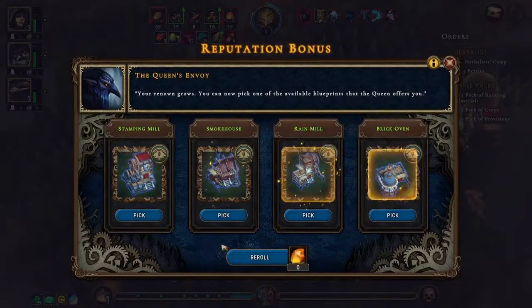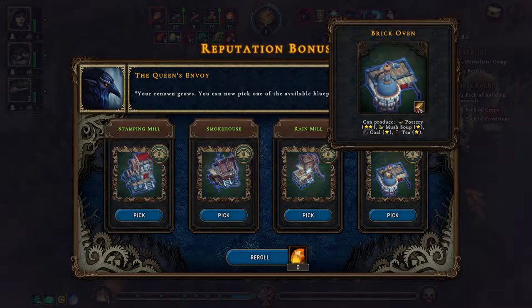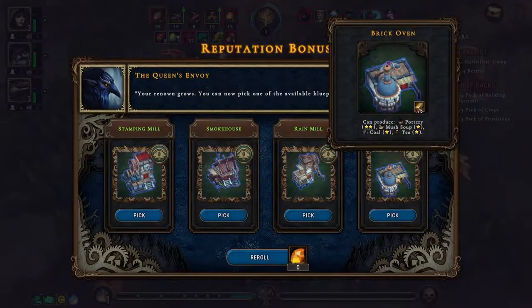You need a small farm. The rain mill, three star flower — you can do mush soup. We're going with the brick oven because we have that cornerstone: for every 10 mush soup we gain five jerky. So we're going with the brick oven.